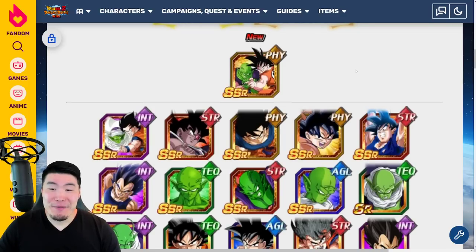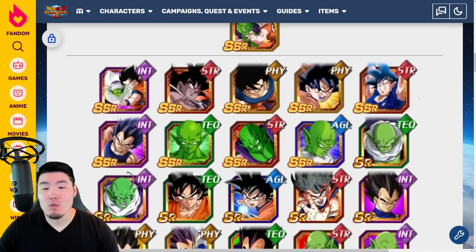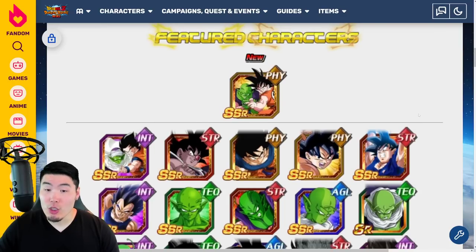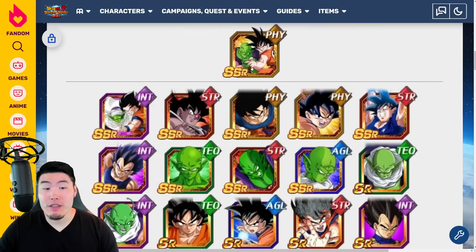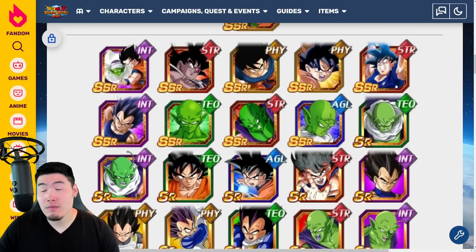When I talk about Legendary Summon Banners, I normally rate them like a 4 out of 10 for value. But this one with the three featured LRs — the rest of the units are not that great, these two guys have EZAs which are solid, but nothing really exciting outside of the LRs. Still, it's a good Legendary Summon Banner with three featured LRs, all three of them are good. I would give it like a 7 out of 10, and especially if you don't have copies of these other two LRs, this banner will be extra value for you. That is the banner — a special Legendary Summon Banner.